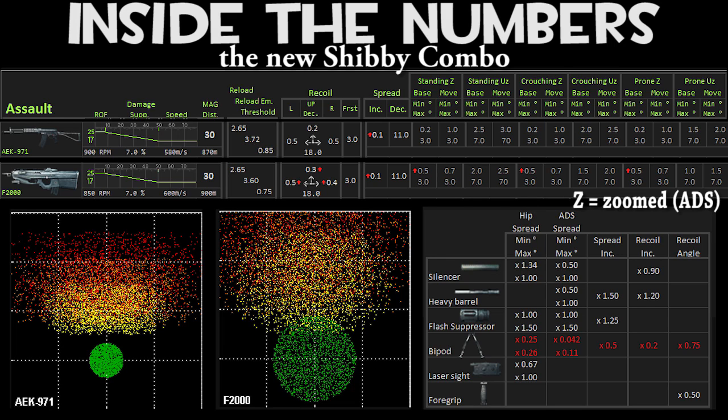You will also notice that the AEK has the fastest time to kill with 900 rounds per minute, while the F2000 has 850 rounds per minute. Although the AEK has a slower reload time than the F2000, it's still better because of the recoil changes on the F2000. The accuracy plots on the bottom left side of the screen show green being the first bullet, yellow being the second, orange being the third, and red being the fourth. So the AEK is more accurate, and you see that once again because the F2000 recoil has been increased.